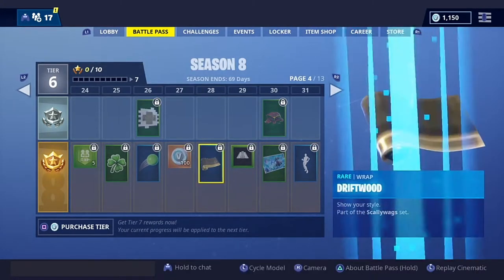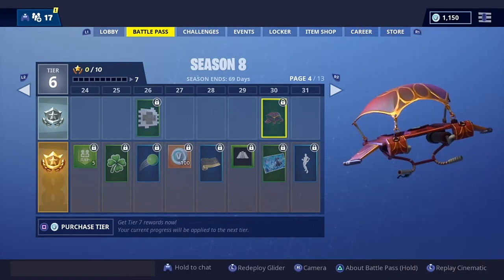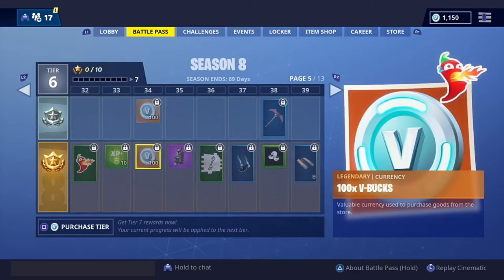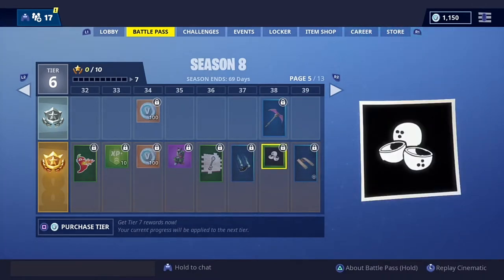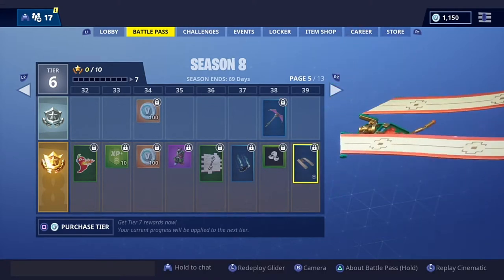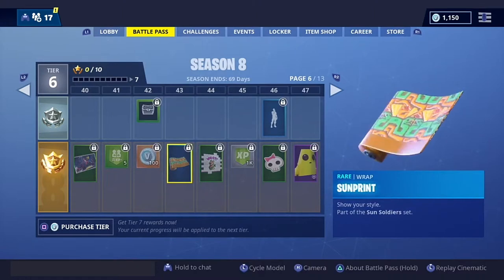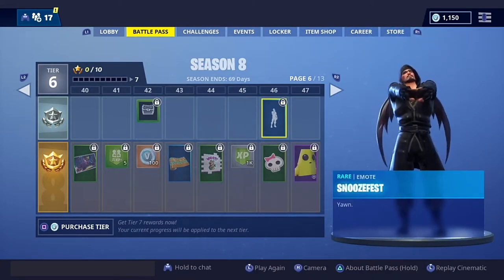Moving on - bouncy ball, space 100 V-Bucks, driftwood, and a loading screen for the Ice Queen and Cinder. There's a kind of Spanish dance emote and a dab. Moving to 200 more V-Bucks, another woodsy pirate item. Phantom - that's actually good. Snake bite - oh my god that looks crazy! There's a reactive glider as well - locks in with the wind. More loading screens and 100 V-Bucks, a sun print rare wrap, and a sculls emote.